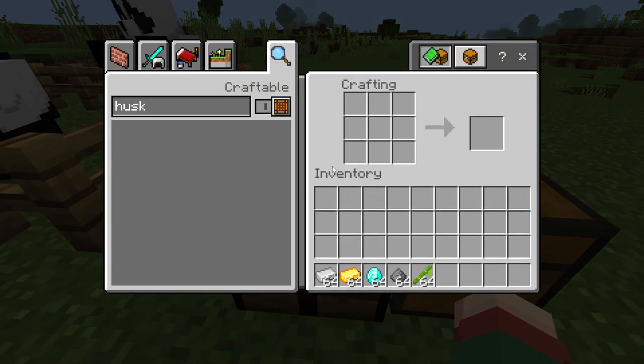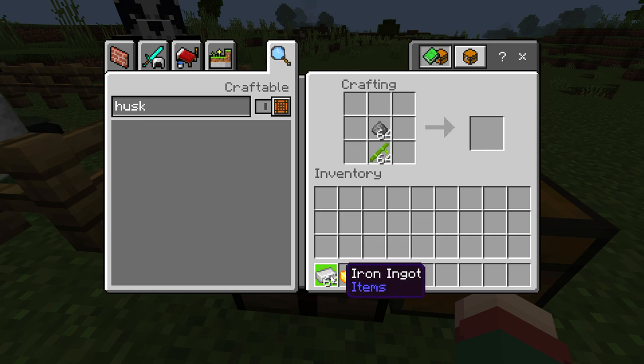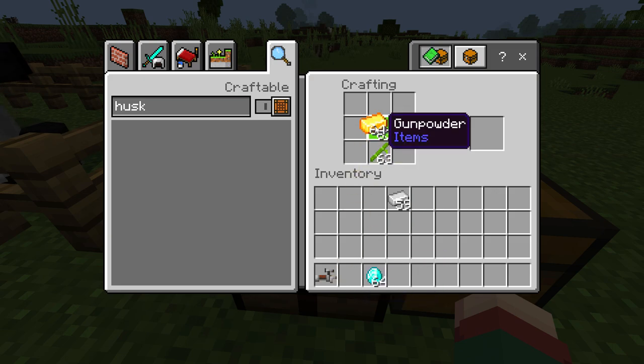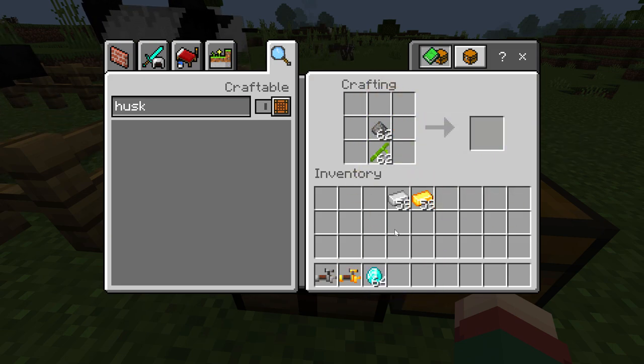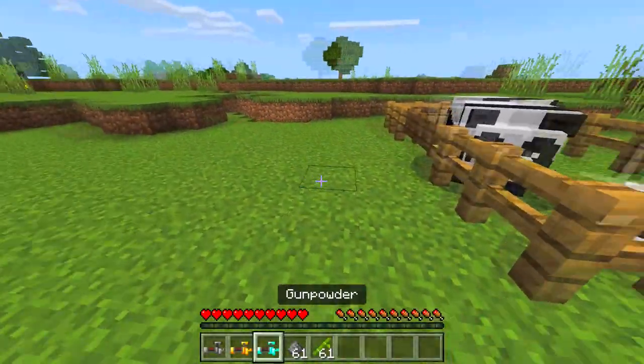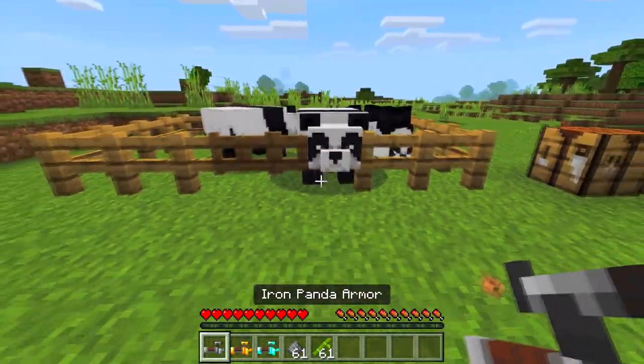For crafting armor for pandas I need to place gunpowder like that, bamboo like that, and iron ingots like that. Done. For crafting golden armor I need to use the same way, and for diamond armor the same way also. I have armor for pandas.